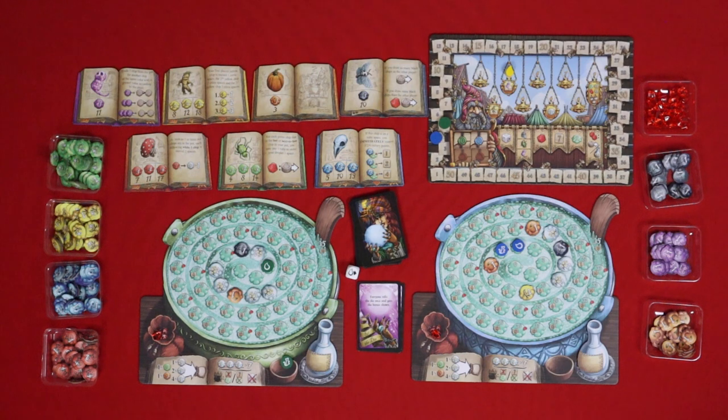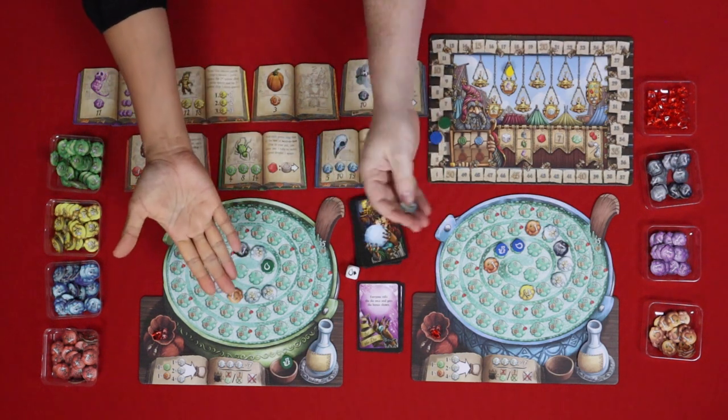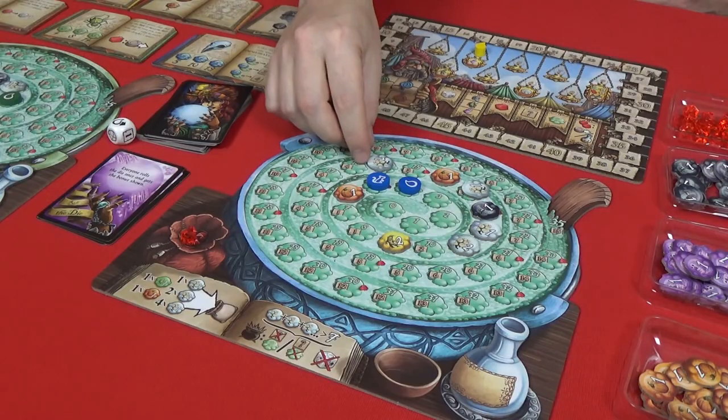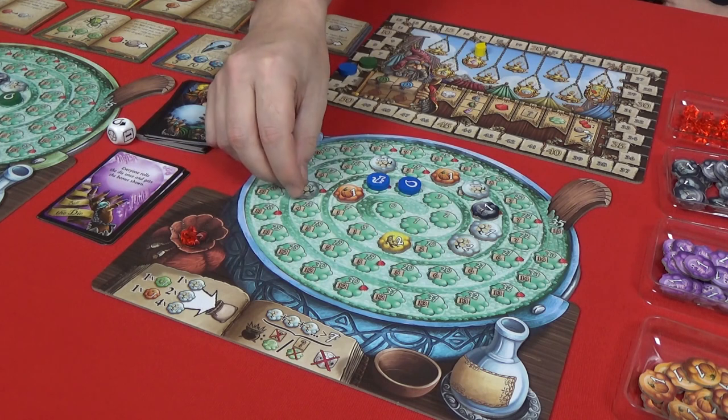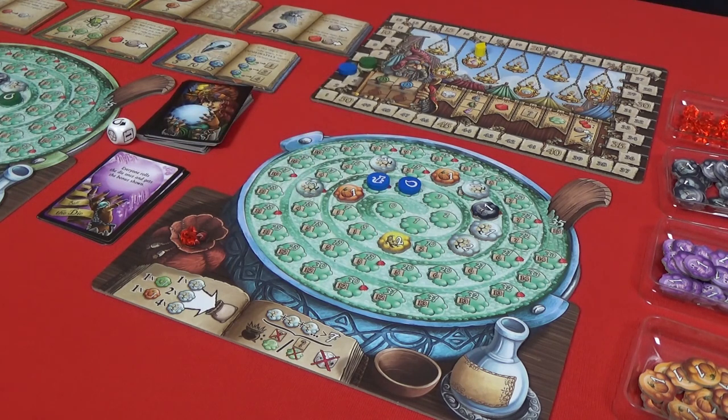We draw at the same time at this stage. I'm stopping — I got two, four, five, up to six. I'm going to chance this. I got a three — I exploded!